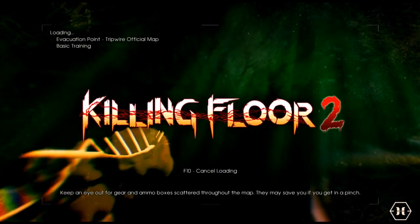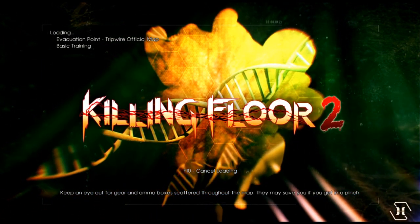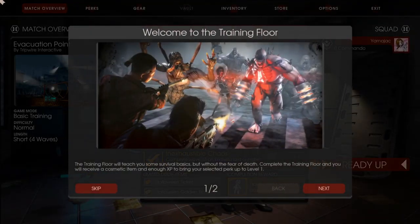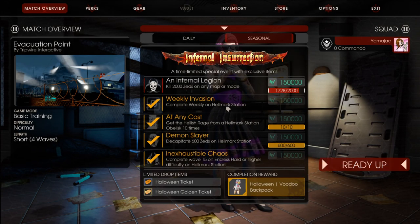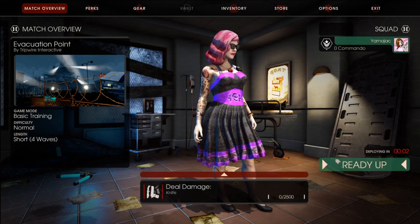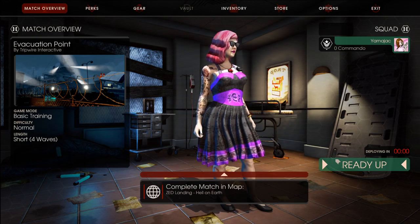Okay, basic training. I'm hoping this takes about 20 minutes. Otherwise I don't know what we're gonna do afterwards. We're gonna be level 0 Commando. Let's do it, dude. Yeah, it's short, normal.